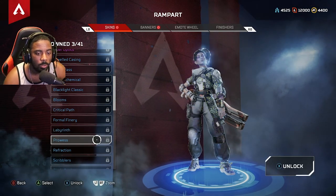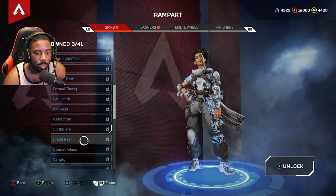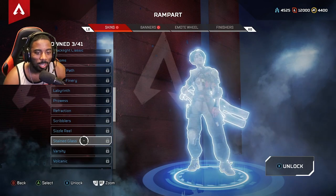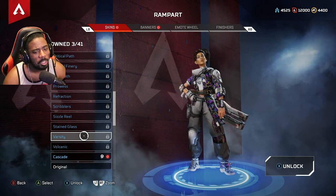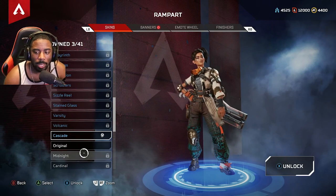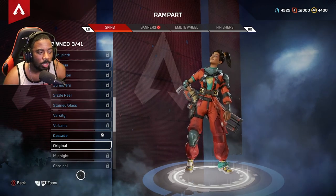I don't really like that one. That's not that bad. Oh no, that's trash. That one's kind of fire though, kind of clean. This one from the battle pass — that's not that bad. I don't like this colorway though, it's just ugly. She looks like a hippie or something.